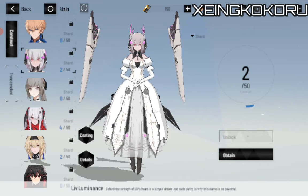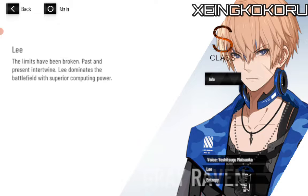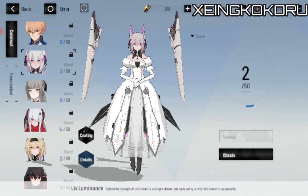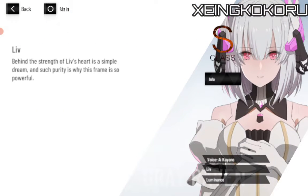The Liv Luminance — the limits have been broken, past and present intertwined. They dominate the battlefield with superior computing power.